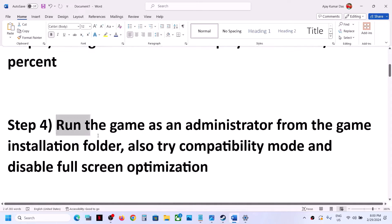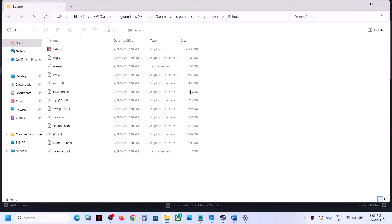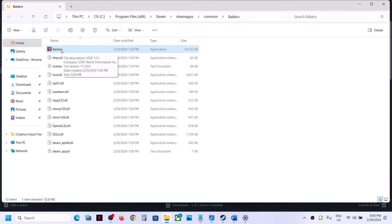The next step is to run the game as an administrator from the game installation folder. Right-click the game, select Manage, then click Browse Local Files. Right-click the game EXE file, select Properties, go to the Compatibility tab, put a check on 'Run this program as an administrator', click Apply, OK, then double-click to launch the game.